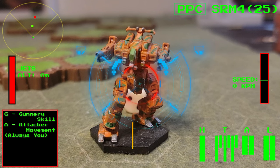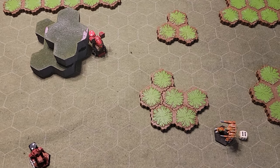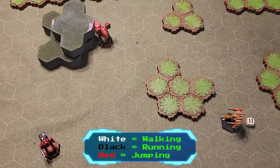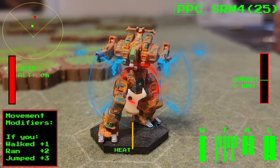Next, the A is for Attacker Movement. Remember, kid, when you're trying to hit a target, the attacker is always you. If you're using movement dice, and you should be, don't pay any attention to the number facing up — we'll get to that later. Just pay attention to the color of the die. White is for when you're using walk speed. Black is for when you're using run speed. And when you're jumping, use the red die. The modifiers to your two-hit number for each of these actions is shown on the bottom left portion of your HUD. Take a moment to review those now.